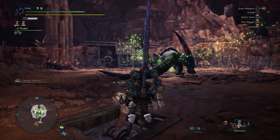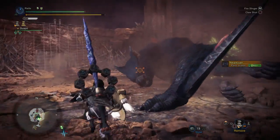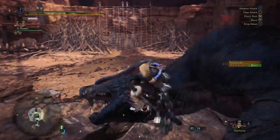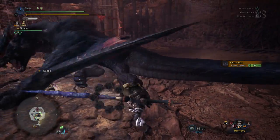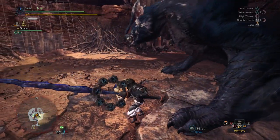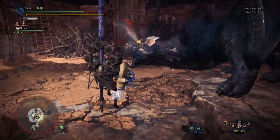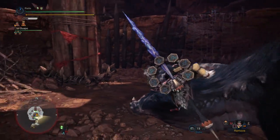First off, we're going to do some damage to Narga — it'll be a little while before we can activate Offensive Guard. And that is one thing about it: if you're doing a speedrun where the monster never has an opportunity to attack you, Offensive Guard is not going to be helpful. In that case you'll want to go for other types of offensive skills.